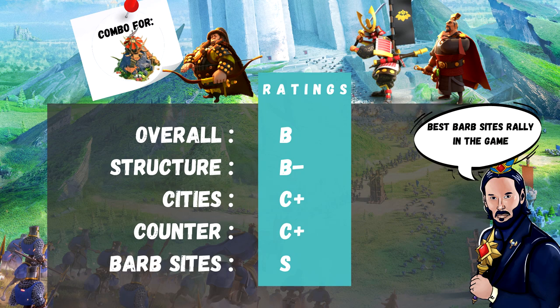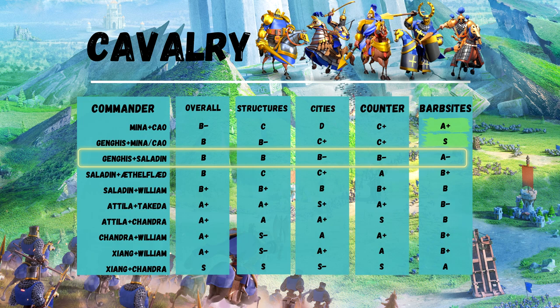Genghis Khan and Minamoto, or Cao Cao — same story. A glass cannon to rally objectives and cities. Overall, a B for being the best Barbarian Sights rally in the entire game, together with Moctezuma. Genghis Khan and Saladin: a good early KVK rallying combo. B overall.